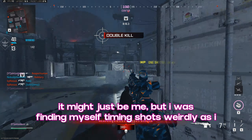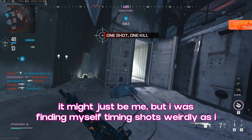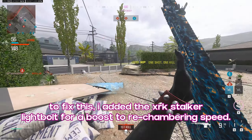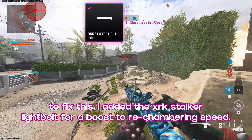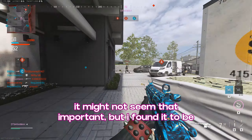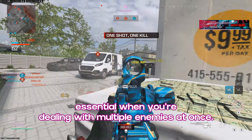It might just be me, but I was finding myself timing shots weirdly, as I subconsciously expected the gun's fire rate to be faster. To fix this, I added the XRK Stalker light bolt for a boost to rechambering speed. It might not seem that important, but I found it to be essential when you're dealing with multiple enemies at once.